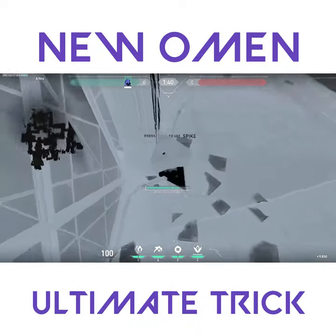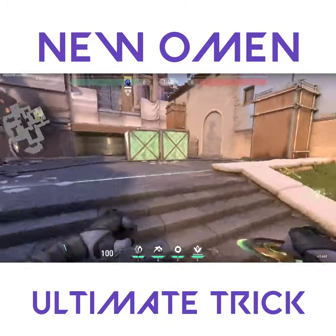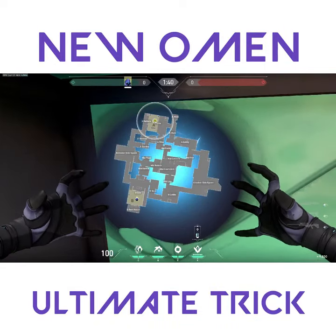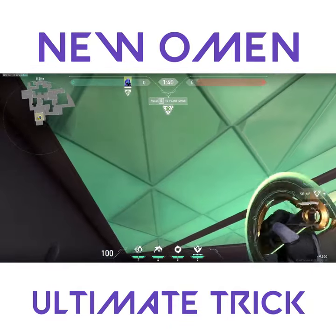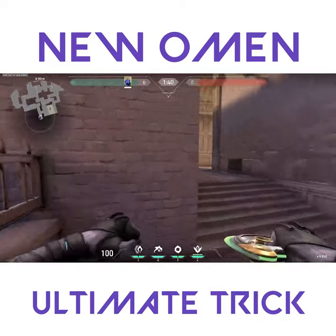Oftentimes you'll see Omen's ultimate being used to teleport to an opposite bomb site once you fail a site take, but what works even better is placing yourself in the bomb site and then teleporting and picking up the bomb — which somehow is now a capability. While all the defenders are watching the spike, you run to the opposite site, TP directly on where the bomb is, and then cancel it. Not only does it allow you to pick the spike up, but you're gonna get a significant time advantage due to the fact that the opponents have to rotate, while the spike plant is a good money boost for your team.